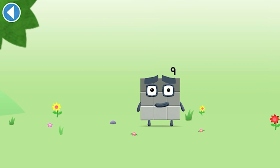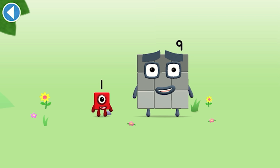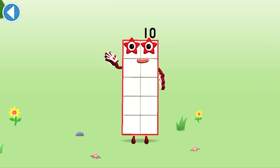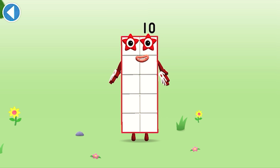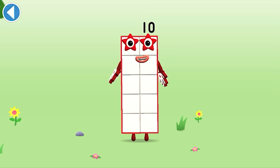You're about to meet number block ten. Can you add one to nine and make number block ten? Drag number block one on — hooray! This is number block ten. This number block is made up of ten blocks. Here I am, number ten — time to make some friends again.